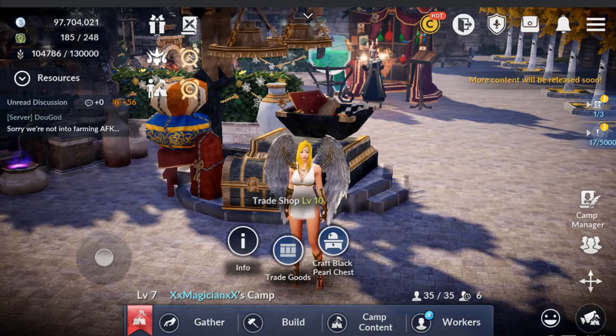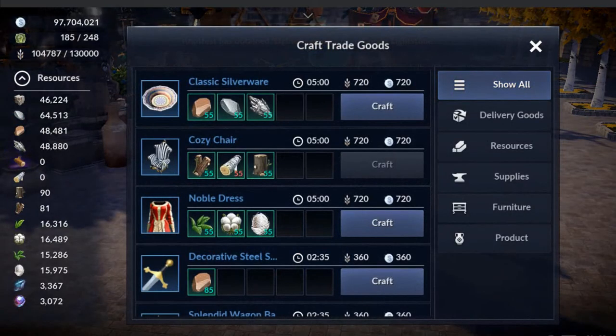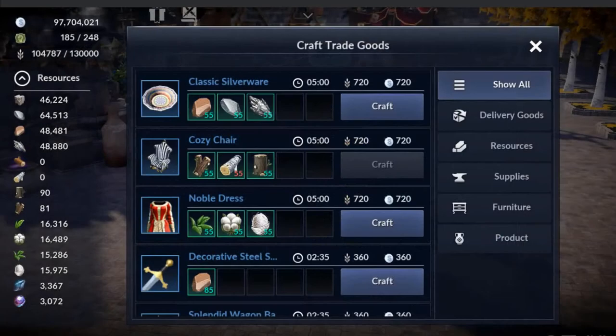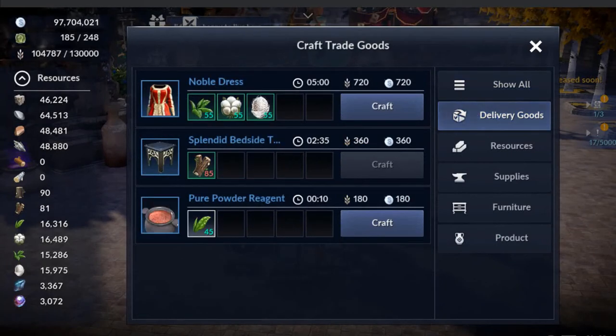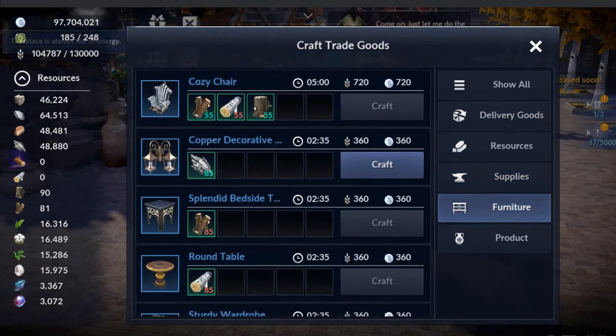The next one is trade goods. There's a lot to explain on this, but the window you're looking at shows an object, the resources it takes, the time, the food, and the silver it takes to craft. When you click craft, it's going to ask you who you're going to assign to craft it and how long it will take. The different categories on the right are delivery goods, resources, supplies, furniture, and products.